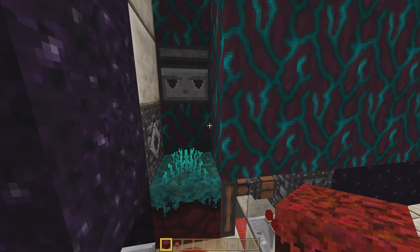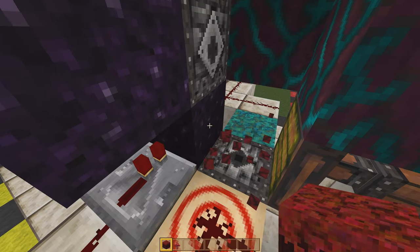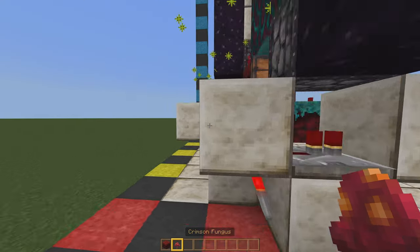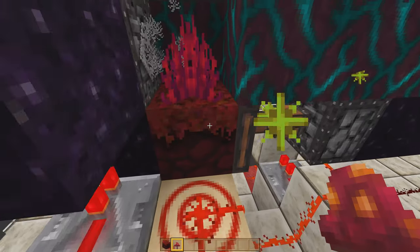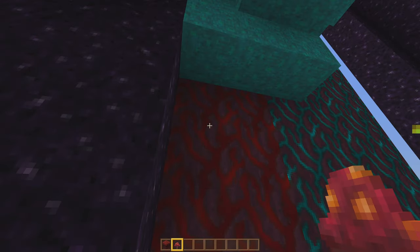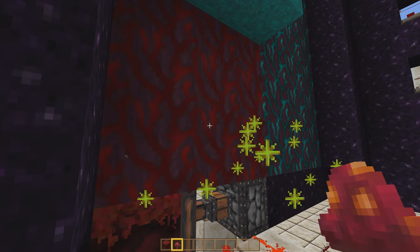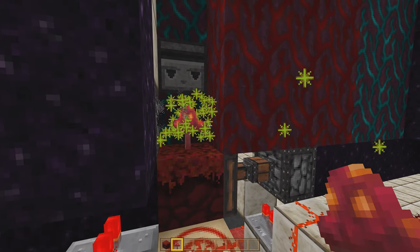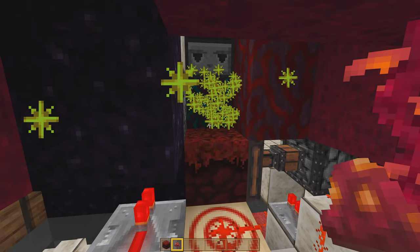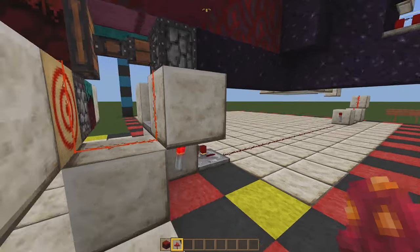A quick reminder for using this farm: if you want crimson trees, you have to have this piece of crimson block down here and also replace the other one in the bottom right. Then you can place down your crimson mushrooms and that will produce crimson trees. If you want nilium, make sure you swap these back out for nilium. Alternatively, you can just build a second copy of this farm — one dedicated to nilium and another dedicated to crimson.